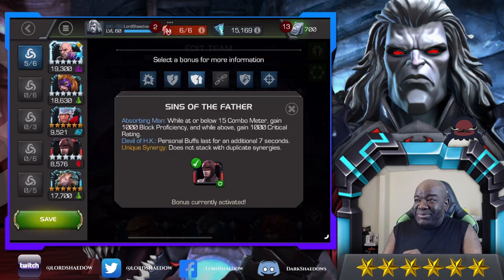Here's another one: while at or below a 15-combo meter, he gains 1,000 block proficiency so he takes less damage on block, and while above that combo count he gains critical rating. Now this particular one I don't have as a six-star, and I probably wouldn't be bringing that champion along, so it's a synergy you probably wouldn't see in practice.